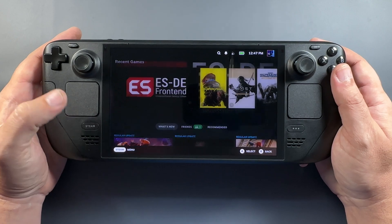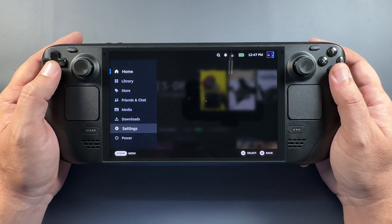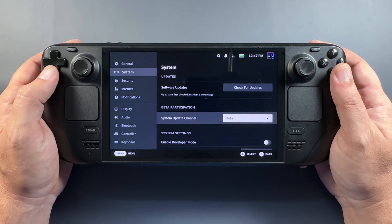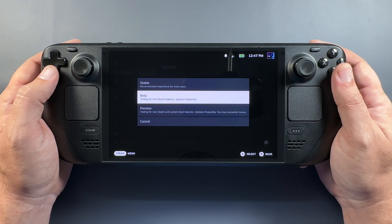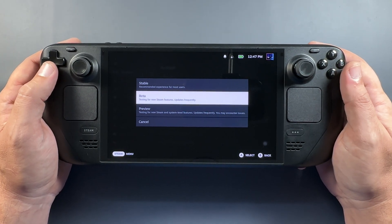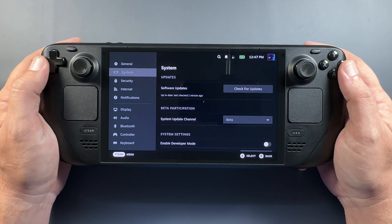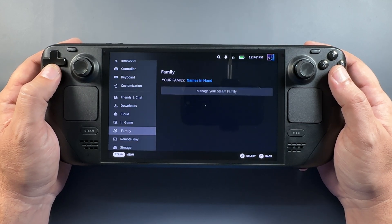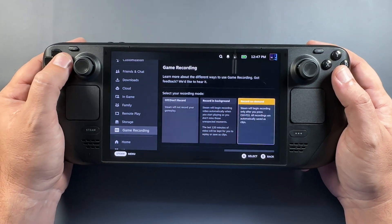So here's our Steam Deck. We're going to hit the Steam button, come down here to Settings, and go into System. You do need to be on the beta update channel if you're not already. I typically run Stable because I do a lot of game testing, but I switched over to beta to check this out. Once you're on beta, we come back over into Settings, go all the way down just under Storage, and we'll find Game Recordings — a new tab with some settings.